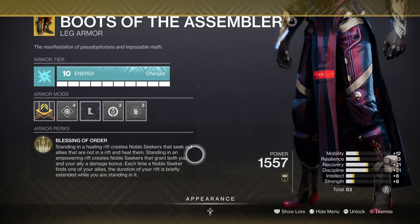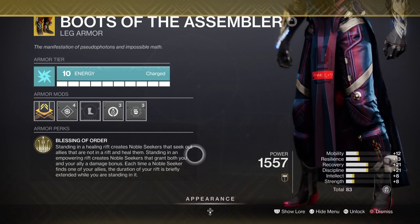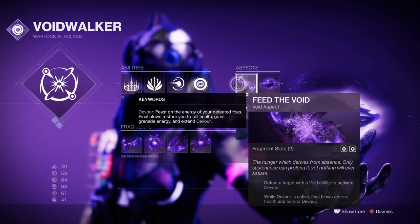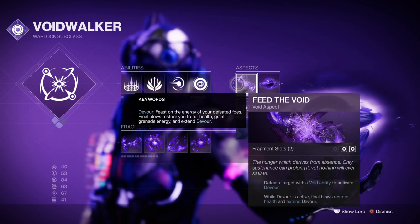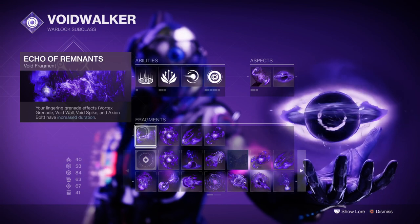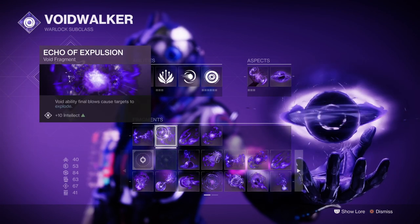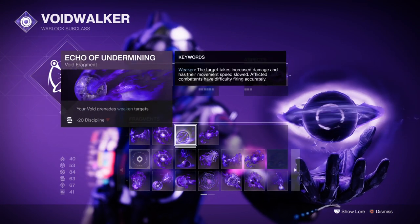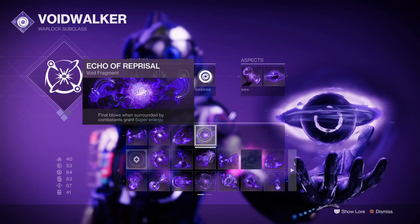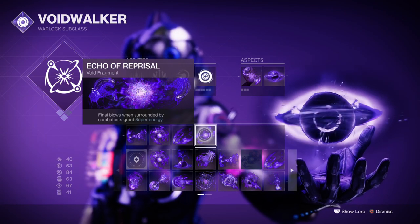For the subclass itself we need to focus on self preservation and damage, as the gear side is the easy part. For Aspects we have Feed the Void, where defeating enemies with Void abilities activates Devour for constant health regen. We also have Child of the Old Gods, which lets us shoot out a Void Soul after using our Rift that will drain the target's health, debuff, suppress, and grant ability energy back. For Fragments we have Echo of Remnants to increase grenade duration, Echo of Explosion for Void final blows to cause a Void detonation, Echo of Undermining to weaken targets by 15% with grenades, and Echo of Reprisal where being surrounded by combatants and getting kills nets you more super energy back.